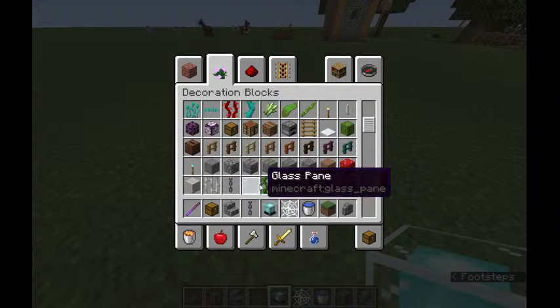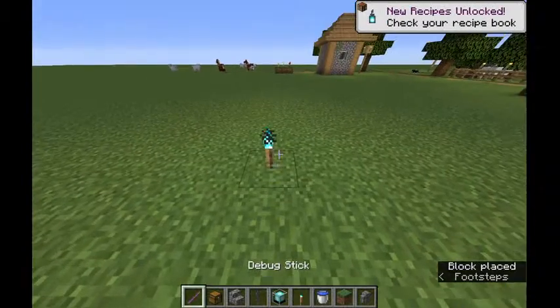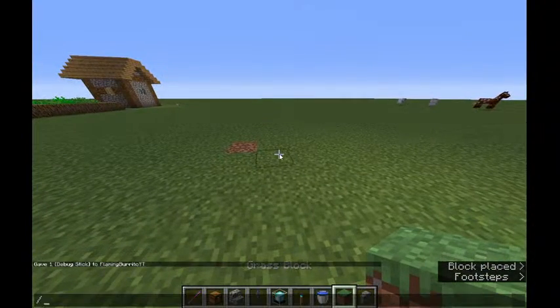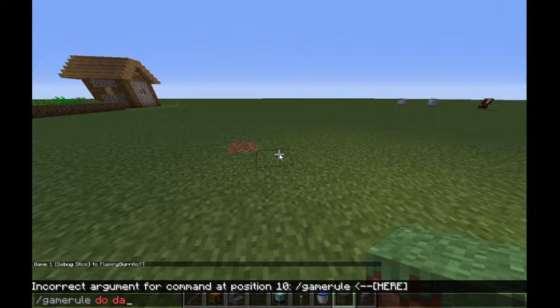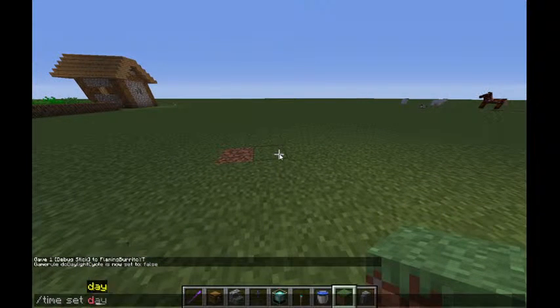Lily pad? No. Soul torch? A torch probably doesn't have any properties — yeah, no. Oh, I instantly broke the block under it. Hold on.